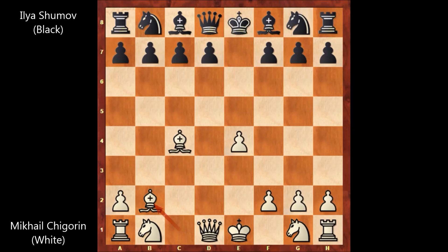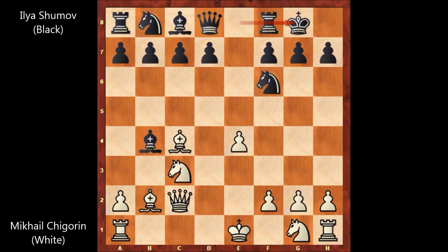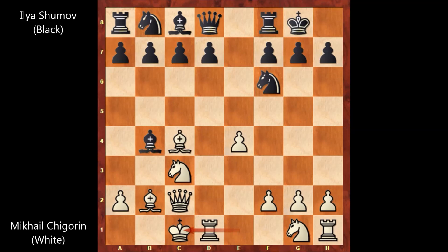After Bishop takes on B2, Shumov played Bishop to B4, that's check. Knight to C3, also developing the knight. Knight to F6, Queen to C2 by Chigorin. Black castled, and Chigorin also castled but on the queenside — more epic. Queen to E7. Chigorin played E5, attacking the knight and sacrificing the pawn. Shumov captures the pawn, Queen takes on E5, but then Knight to D5 by Chigorin, attacking the queen with the bishop and attacking the bishop with the knight.